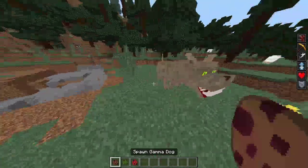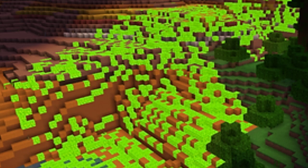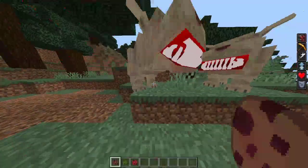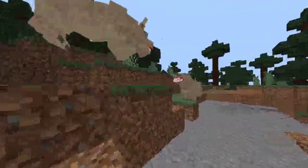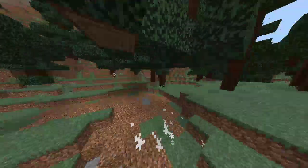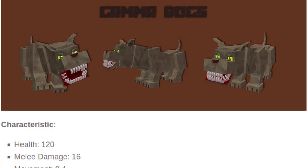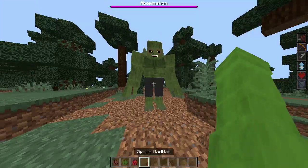We have the Gamma Dogs, which you'll find in Badlands biomes where gamma blocks generate. They look very nice, they are not friendly, and they also attack their own kind. Let's watch two of them battle — they have a health of 120, melee damage of 16, and movement of 0.4.